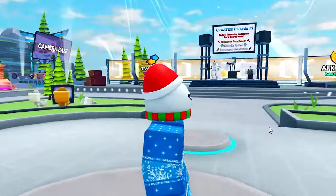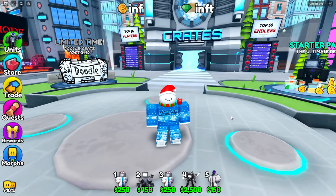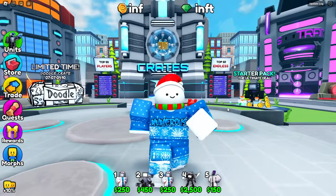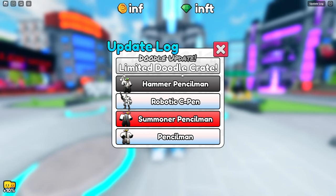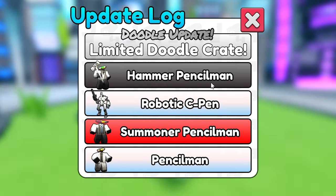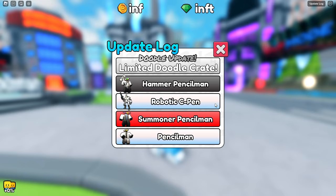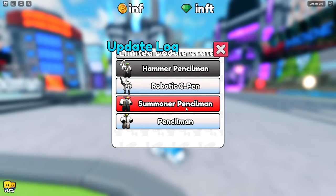We're back in this Skibidi Toilet Tower Defense game. They just updated and added an entirely new doodle crate, which is a cool idea. It has a hammer pencil man, a robotic C-pen, a summoner pencil man, as well as the normal pencil man.